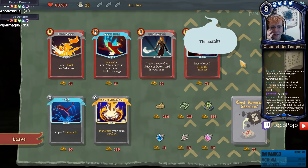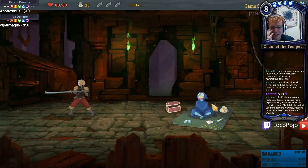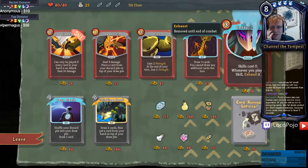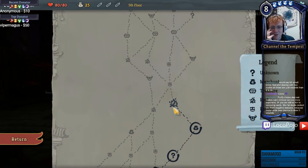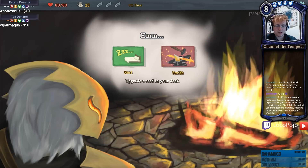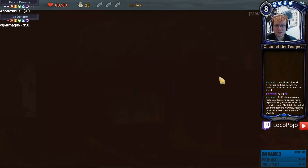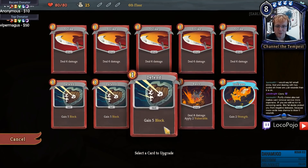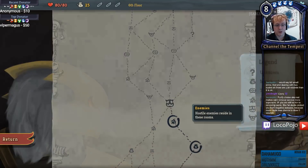Then we get a second merchant - that's rough. Anything worth it? Even Clash is cheap and it's not good enough. That was rough, bad luck. So we can either Smith and upgrade or rest, and I think it's definitely going to be Smith here. Increasing the strength of Inflame seems really good. We'll definitely increase the strength of Inflame because extra strength is very very good for a warrior.